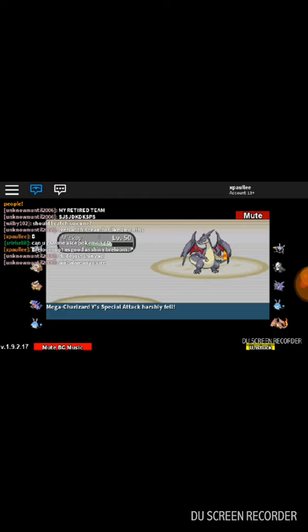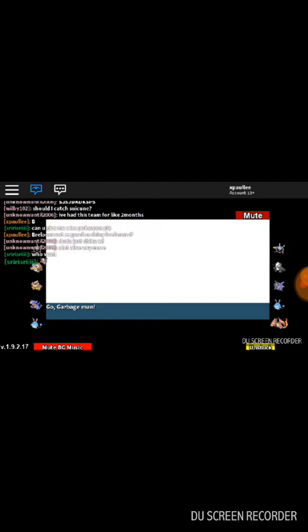Overheat does get STAB from Mega Charizard Y, and it's a very high base power move. Mega Charizard Y has, I think, top 5 highest special attacking Pokemon in the whole game.